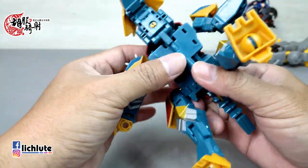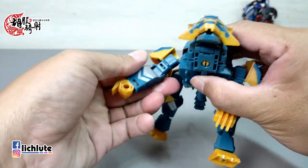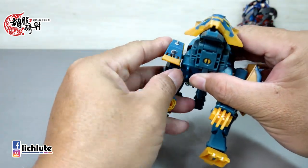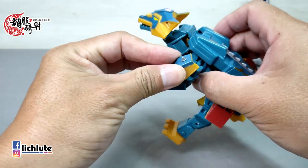最后把盾牌的部分扣上去，里面有凸跟凹的结合，非常简单。一旦扣上去整个结构就更加完整了。然后就是把脚做兽形的摆放，这是最后的一个部分。稍微熟了一点的话变形会觉得有点流畅。